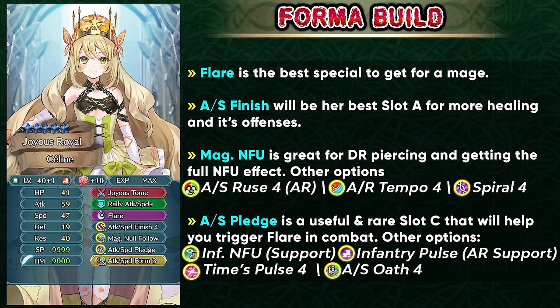If you're going to be nuking with her then Magical Null Follow-Up is really important, but if you're using her as a support unit then Attack Speed Roost 4 is something you can try. If you're not able to get Magical Null Follow-Up then you can try and get Tempo 4 or Special Spiral 4 just for the damage reduction piercing. For slot C you have a lot of options depending on your usage and team — Attack Speed Pledge could be run to trigger Flare more easily, but you can also run Infantry Null Follow-Up or Infantry Pulse for more support. Time Pulse 4 is also an option, and if nothing else Attack Speed Oath 4 is a solid option. Even though she's going to face competition for the supportive role, she's still going to provide that healing in limited battles using the Engage roster, and if you don't have her yet the healing can make a pretty big difference.